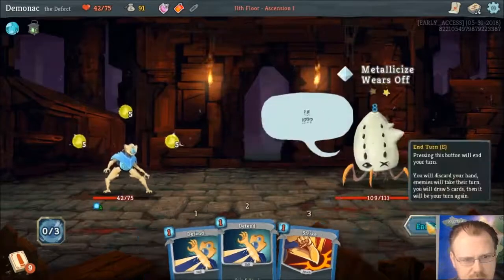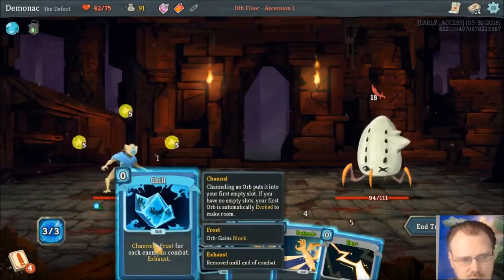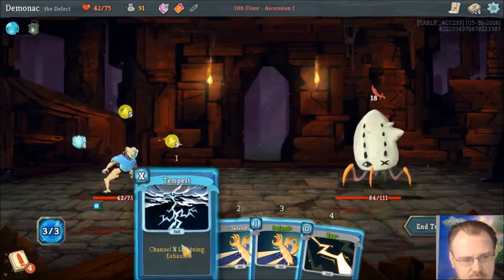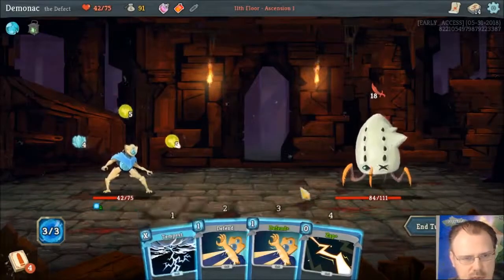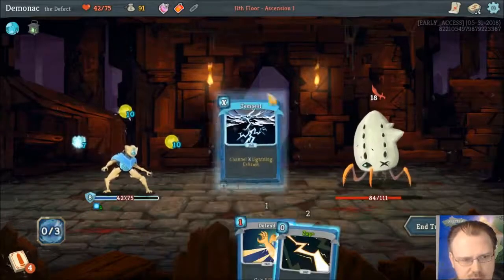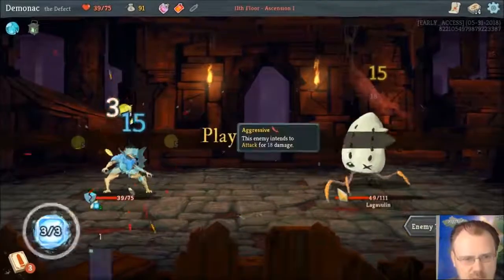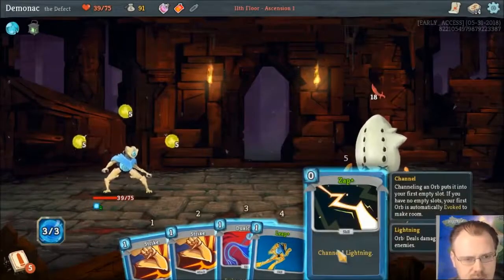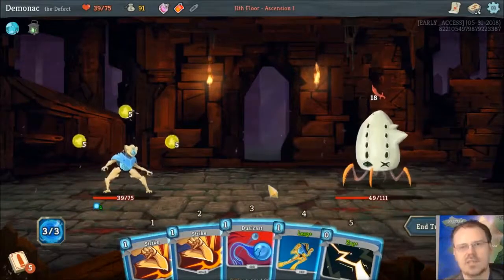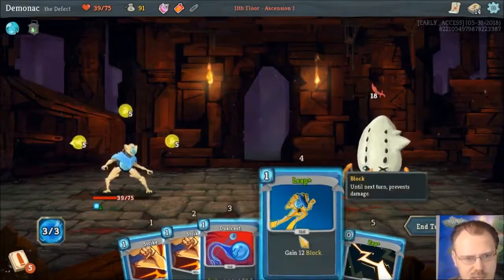That's about as good a start as I can get. This would go — it's only one frost orb, but it would go off and give me that armor. And if I Tempest, it'll give me three. I don't want to take all this damage though. I've got to spend the defend for some armor first. I lost my frost orb there, but I'm blocking most of the damage.